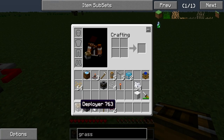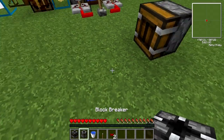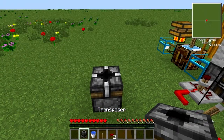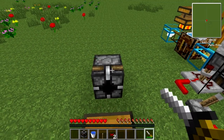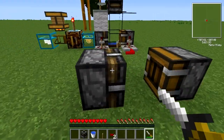you'll want to start off by placing the deployer block here. Right across from the deployer block, you'll want to place the block breaker. When the block breaker doesn't place correctly, a screwdriver will turn it just by right clicking on it. You want the large end to face the deployer and the small end to face the back.